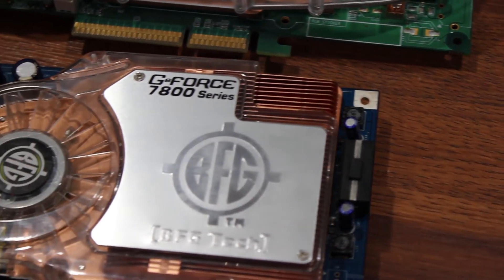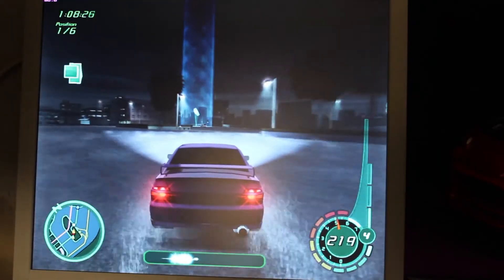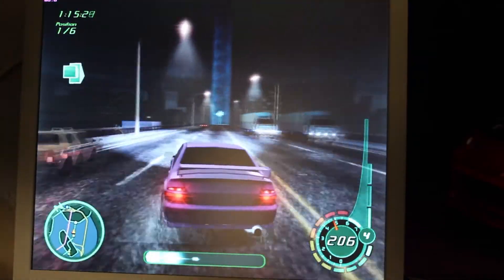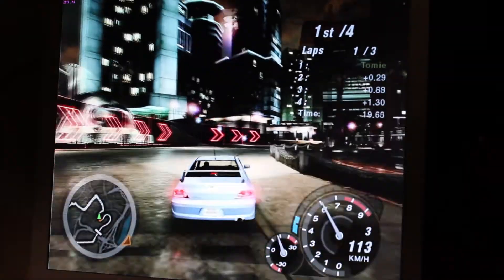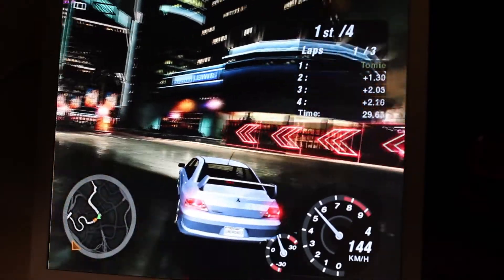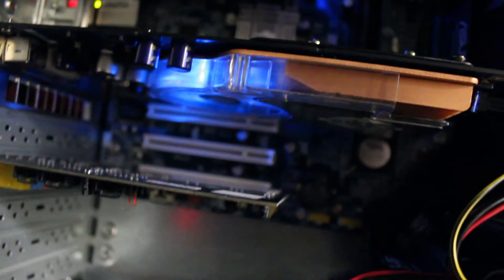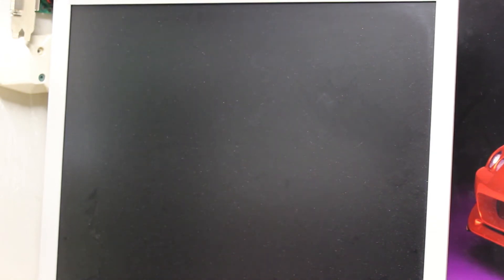So there you have it — the 7800GS wasn't really that much of an upgrade over the 6800GT, especially considering they both cost around the same price at launch with only a two-year difference. Both are really, really good cards. If you can find either in the AGP variant for less than eBay price, pick them up — they make great AGP cards for Windows XP builds, though you'll need a good processor to unlock their full potential. Before signing off: this 7800GS has a dirty little secret — it has a lot in common with a blow dryer. Thanks for watching!